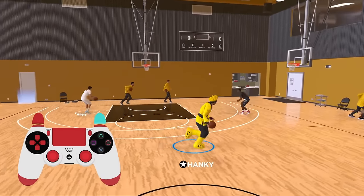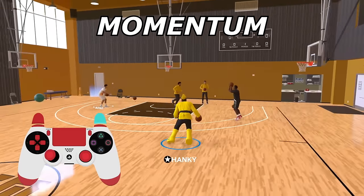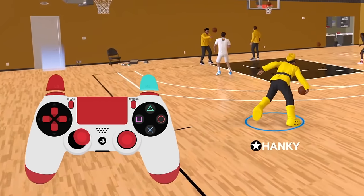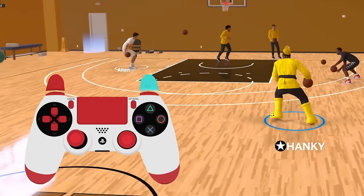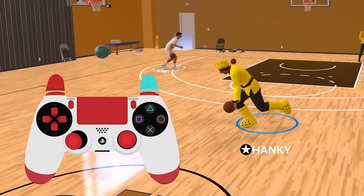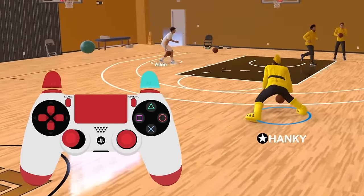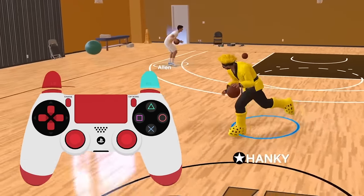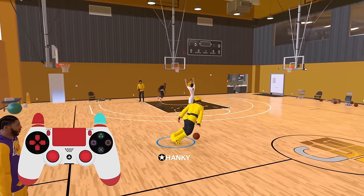In 2K24 we should all know how to momentum. To momentum: hold R2, flick the right stick to the opposite ball hand, and hold the left stick somewhat diagonal up, then run that way. To go back left: hold R2, right stick left, then left stick to the top left or left. It's very similar to the Crab Walk except the timing is slightly different — flick the right stick and almost immediately hold that left stick. Momentum is a great combo starter.